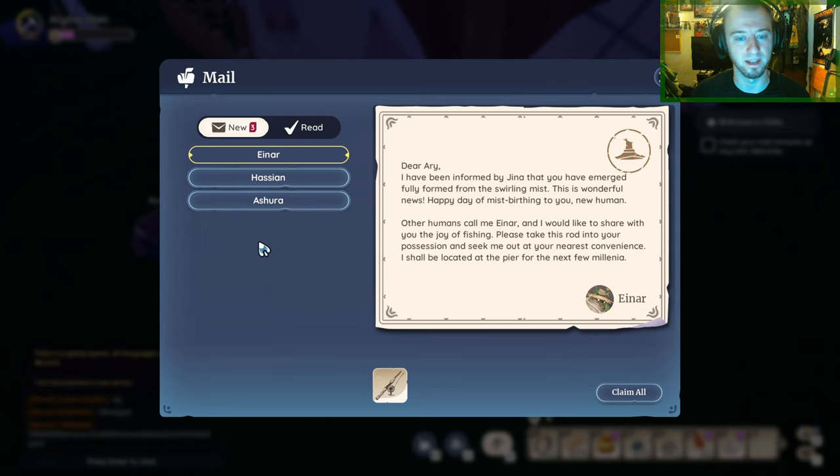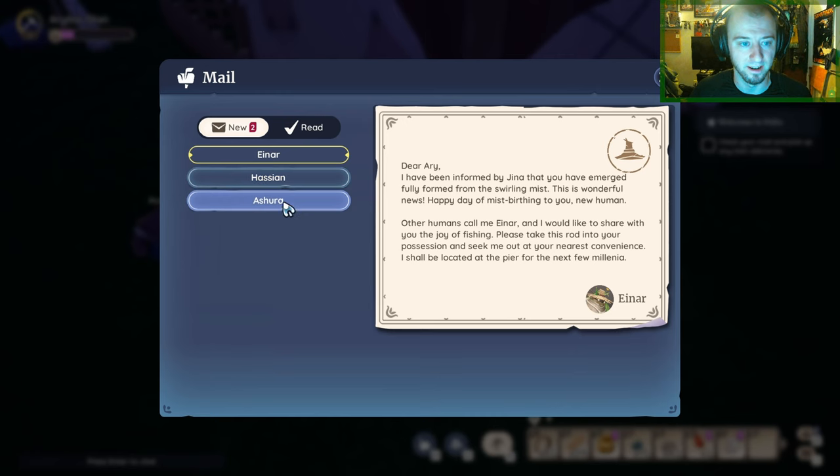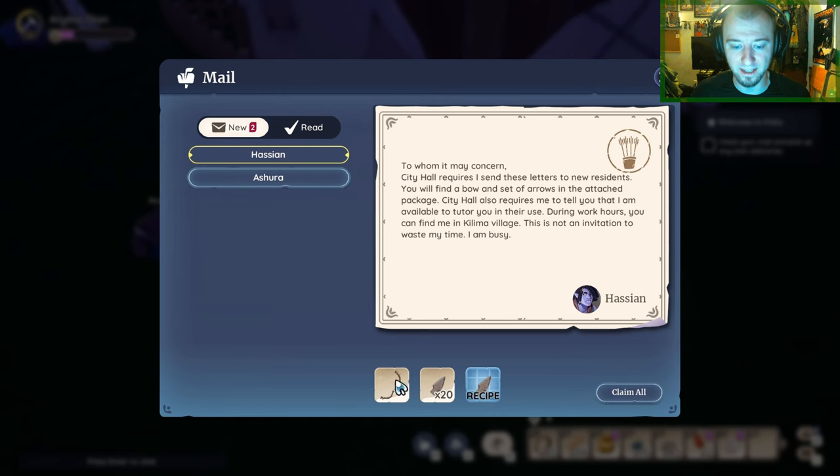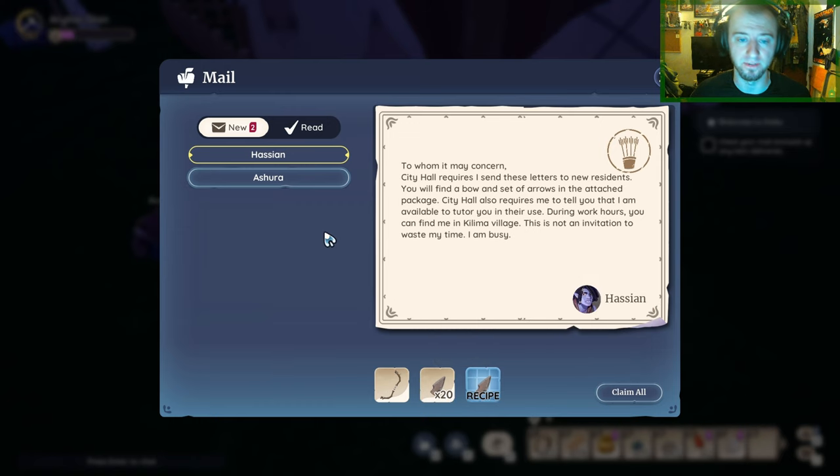I'm going to claim the mail items. Looks like I'm going to get a bow, 20 makeshift arrows, and the recipe to make makeshift arrows. The next letter: 'To whom it may concern — City Hall requires I send these letters to new residents. You will find a bow and set of arrows in the attached package. City Hall also requires me to tell you that I am available to tutor you in their use during work hours. You can find me in Kilima Village.' Then it says: 'This is not an invitation to waste my time. I am busy.'